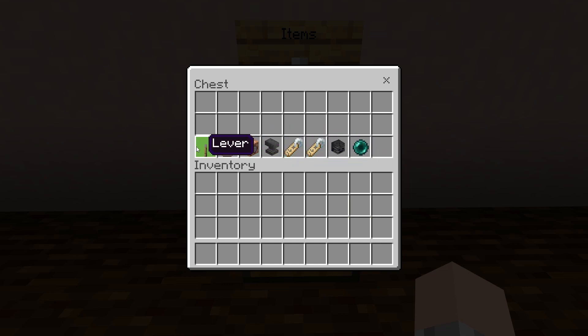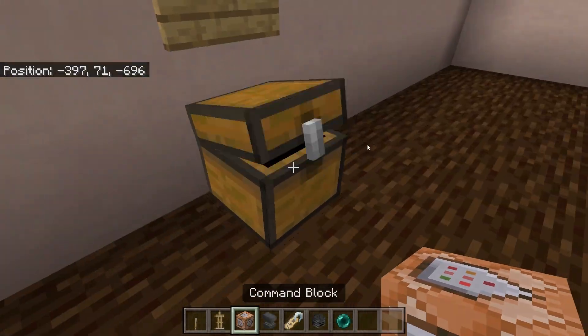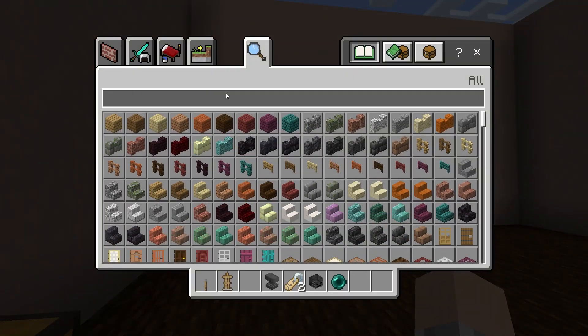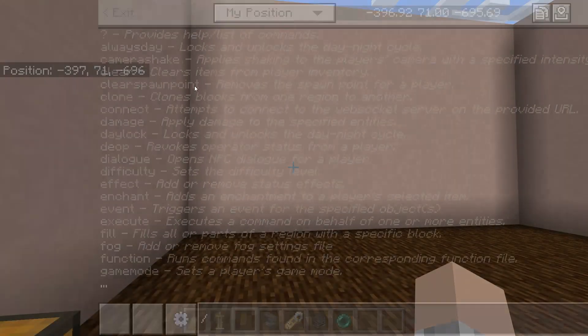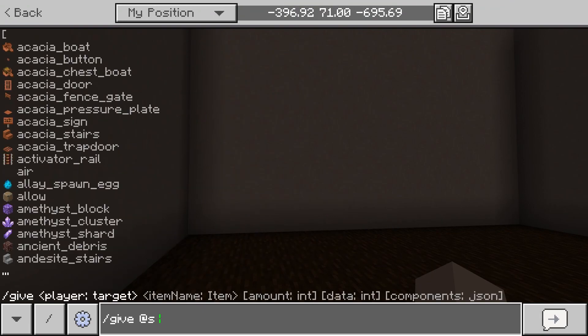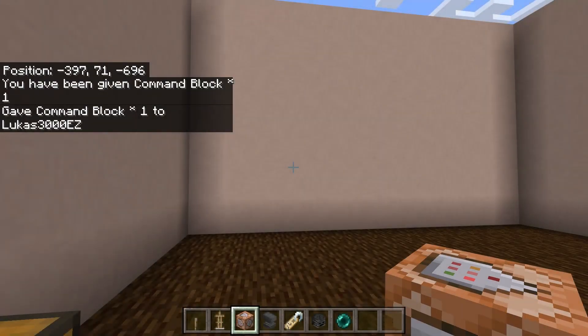First things first, we're gonna grab everything out. If you don't know how to get your own command block — because it's not inside the creative menu — just go to slash give at self, and then type in command_block with an underscore, and then you should get one.